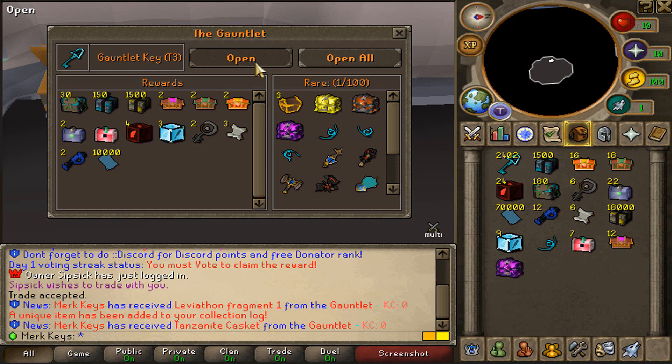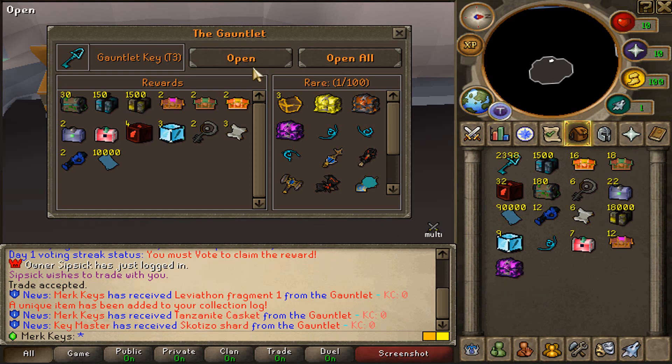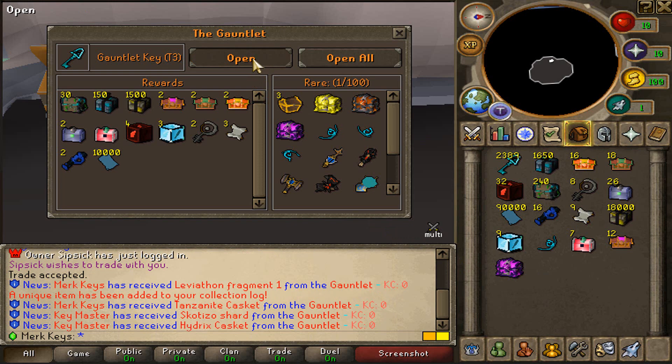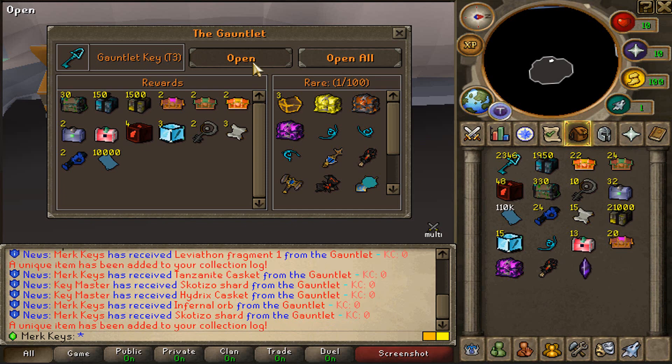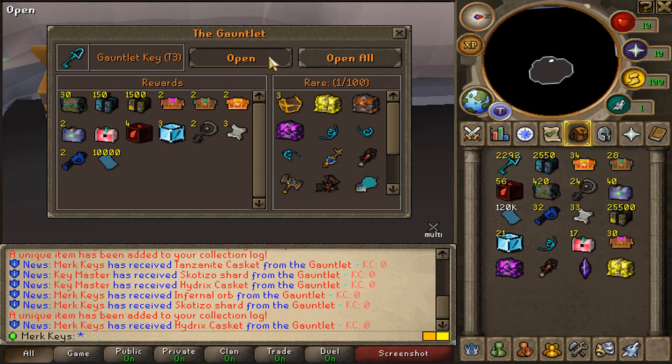Let's keep it up boys and let's try to get some more. A Danzanite casket as well! Look at these loots, boys. That is crazy, these are very good. What the fuck? These are so damn OP. Scotisho shard as well. These are very, very OP to open. Hydrix casket. Holy shit, guys.